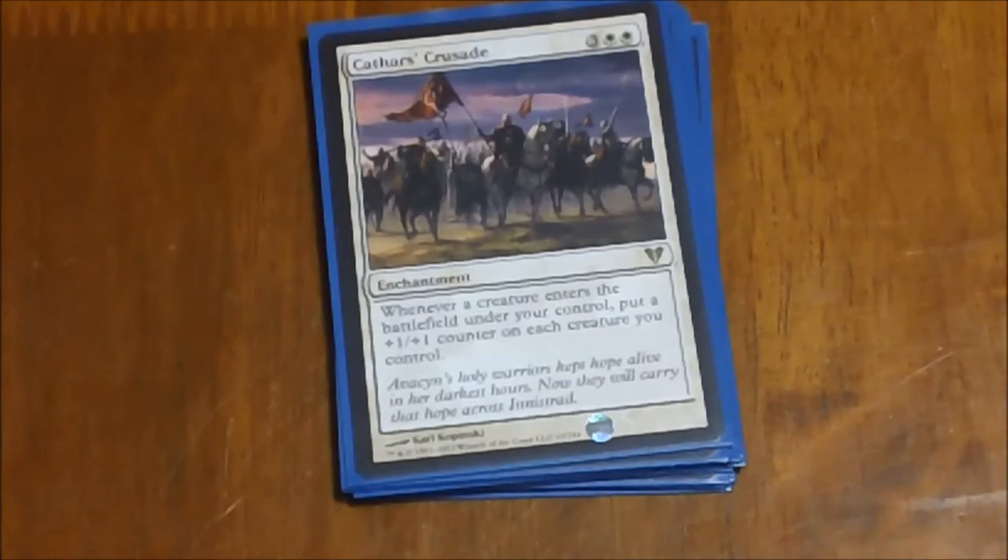Next we have Cathars' Crusade — one of my favorite enchantments in the deck. Whenever a creature enters the battlefield under your control, you get a +1/+1 counter on each creature you control. With the amount of creatures we're going to be dropping through sorcery spells, Doubling Season, Parallel Lives, and our populate abilities, you're going to be putting so many creatures on the battlefield that I actually had to go out and buy an extra dice cube of mini dice to keep track of the counters. It gets really crazy later on, and usually by that point your opponents are seeing what you're doing and they pretty much just give up.